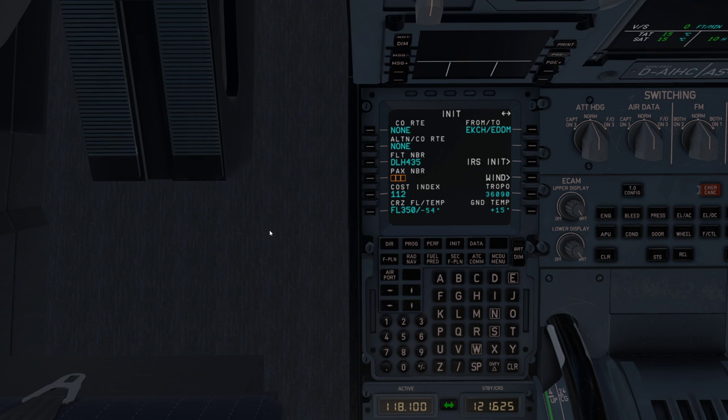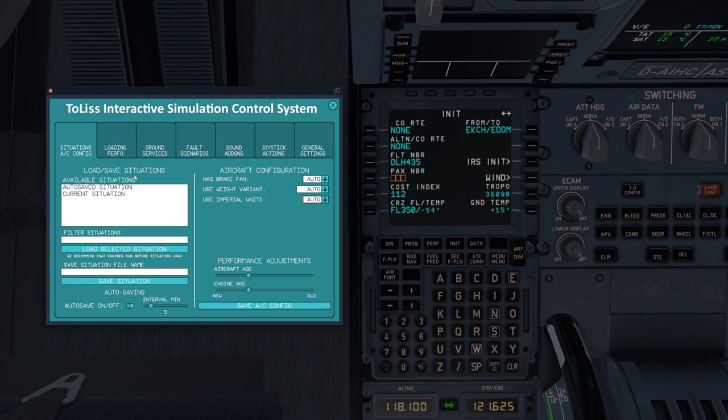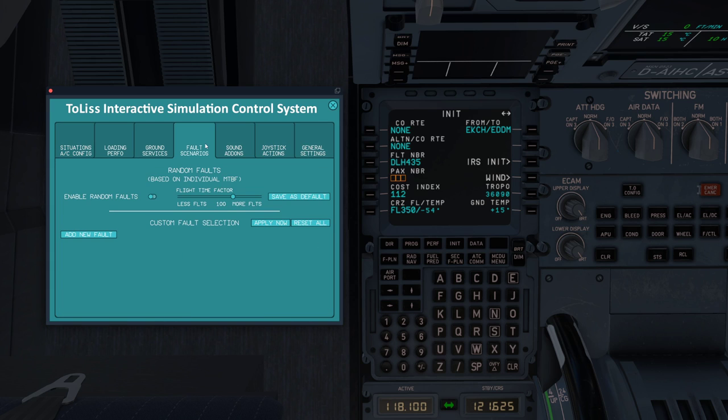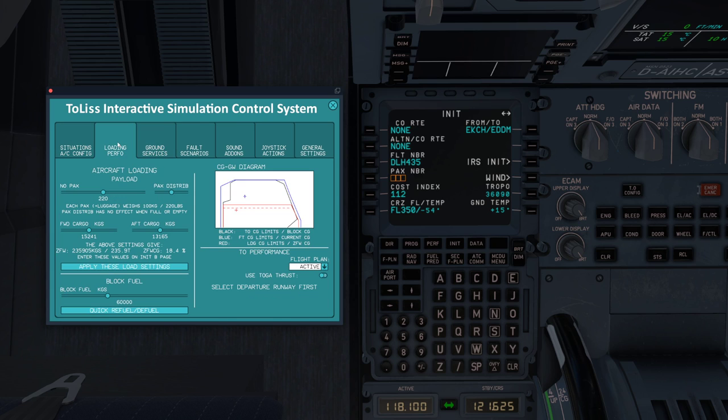Now go to your Toliss menu: navbar, plugins, Toliss. Open the ISES screen and that'll bring up a nice window. If you are new to the aircraft, definitely check out all the pages here and configure to your liking. We're going to the loading and performance page.